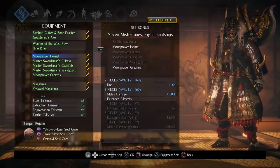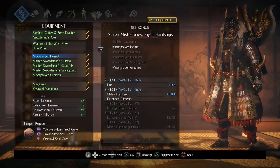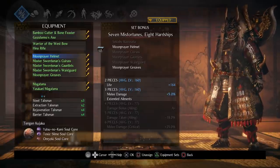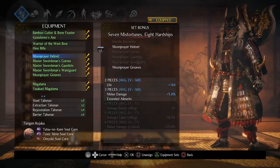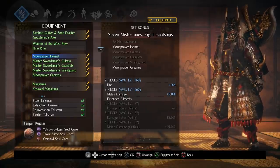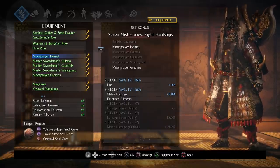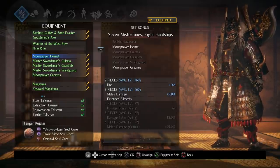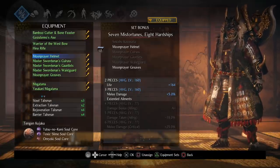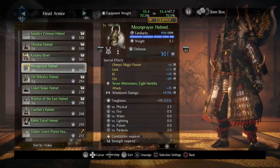I am using two pieces of the Moon Prayer set — Seven Misfortunes/Hardships — because if you get another piece you get a damage bonus of A+ when you have a status effect on you, which includes the Carnage Talisman debuff, the Rage debuff, or any other debuff. Most people using that setup will use Rage as a debuff and maybe Carnage Talisman, but even with all that it did not hit harder than the Master Swordsman set. With the three-piece bonus you do get 5% melee damage which adds a little extra, so I like it for that.